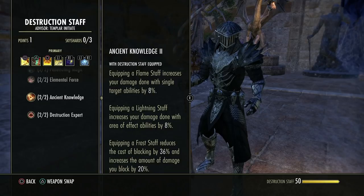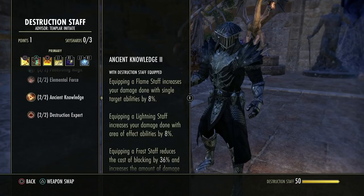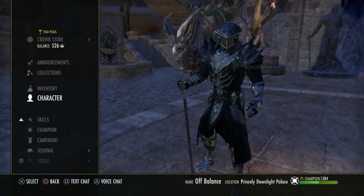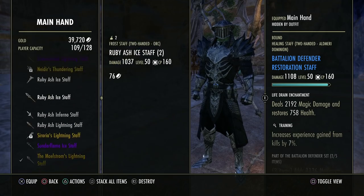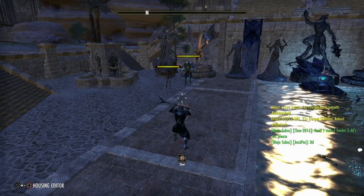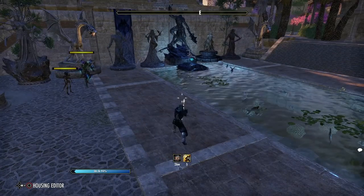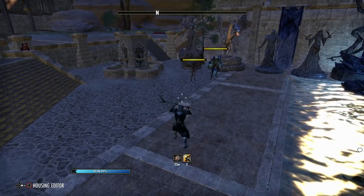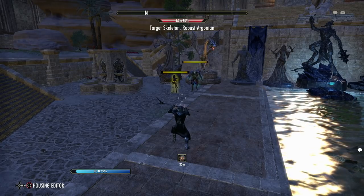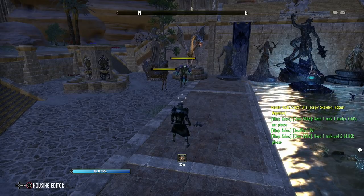Finally, while you have a frost staff equipped, you reduce the cost of blocking by 36% and increase the amount of damage you can block by 20% — the same as the first two sword and board block passives. For tanks: with an ice staff, blocking no longer drains stamina recovery. Your stamina recovery is stopped but your magicka recovery is stopped instead, because you are now tanking with a defensive staff using your magic bar as your blocking resource.